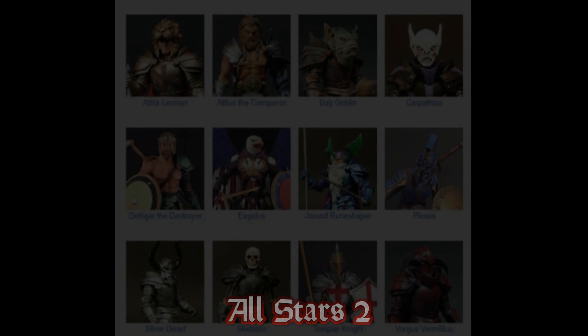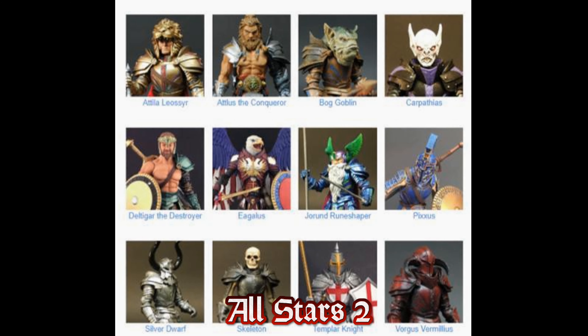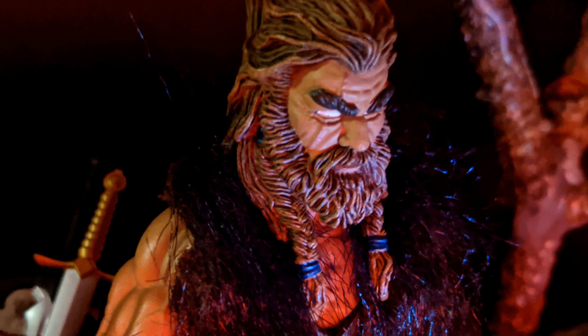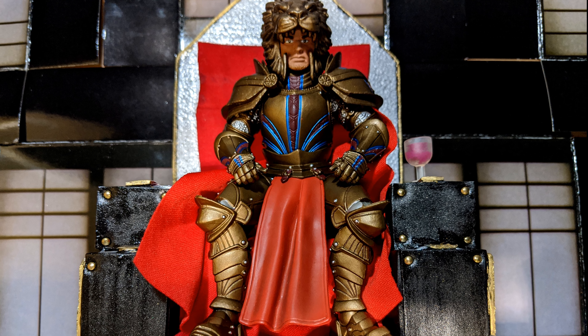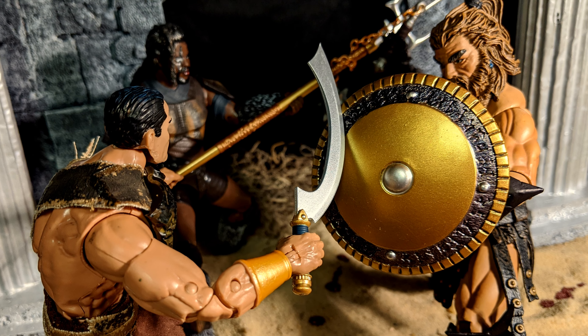The next wave released was All-Stars 2, which had Attila and Atlas the Conqueror, who were from Mythic Legions 1.0. These are very highly sought after characters. It's almost like, if you were collecting Transformers, it would be like getting Optimus Prime. These guys are the main good guys, and if you're collecting Mythic Legions and you don't have an Atlas the Conqueror or an Attila, you're probably feeling like you're missing something.